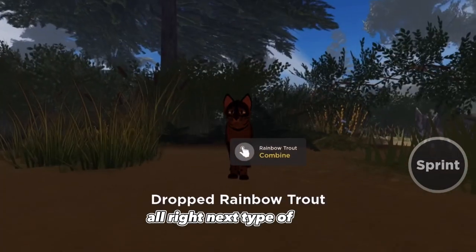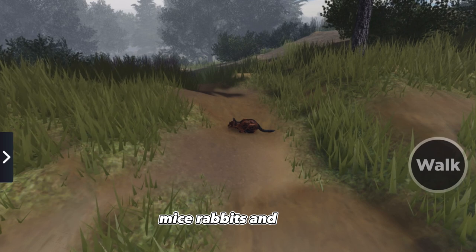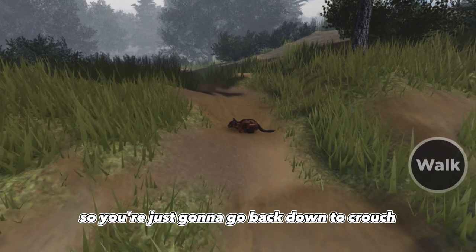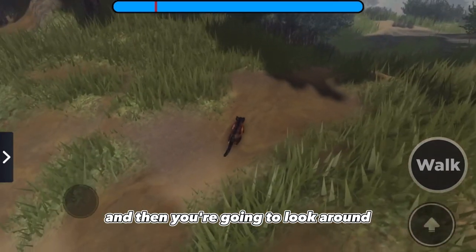Next type of prey - let's say you want to hunt for some prey out in the field, like mice, rabbits, and birds. You're just going to go back down to crouch and pull out that tab if you're on mobile, then look around.